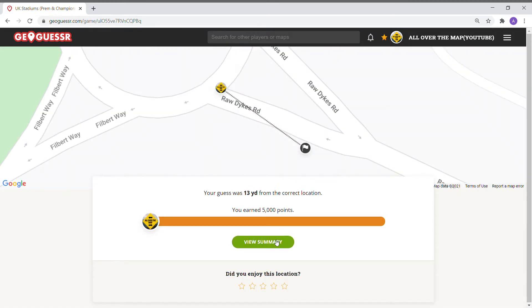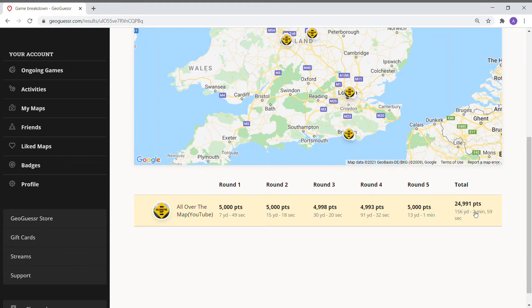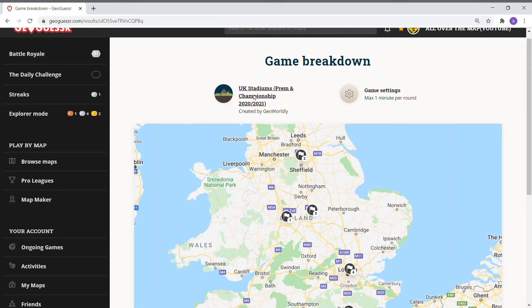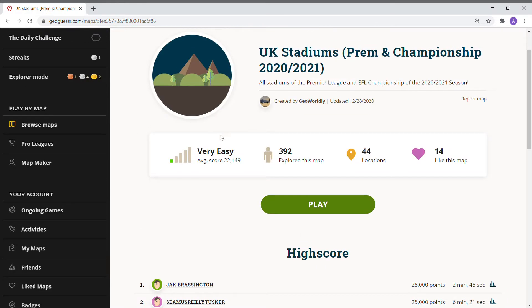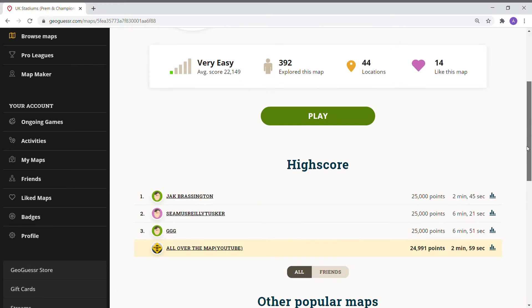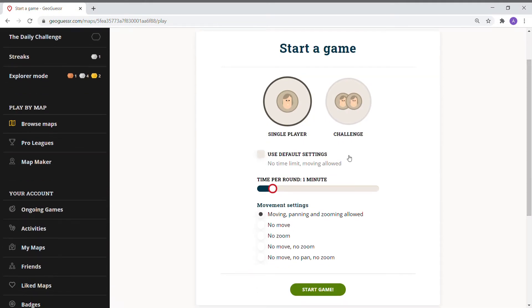5000 points there, 13 yards — 24, nine points off. Two minutes and 59 seconds. We would get to the top over Jack Brassington. I'm thinking about doing this for 10 seconds — I don't know if that's even possible. I should do no pan, no zoom — I'll leave that for another episode. Part of me wants to go try to get on this leaderboard.